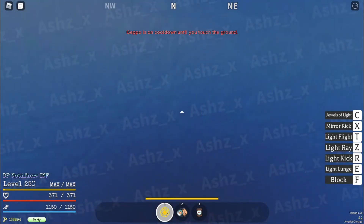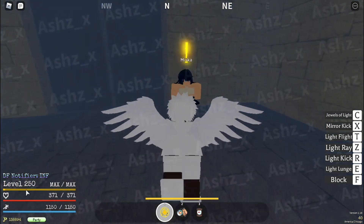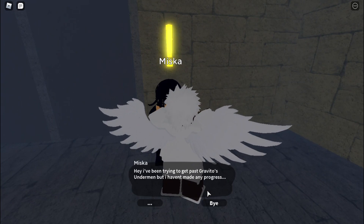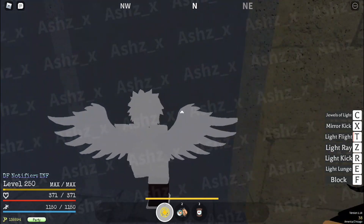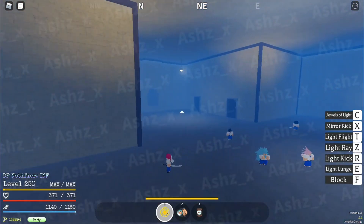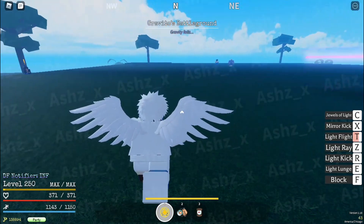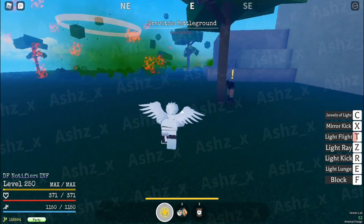This is where you get your quest. Also, the new max level is level 250 if you couldn't tell. Talk to this NPC, get your objectives, and get some levels. Next we have the gravity boss — and oh, someone's already fighting him.